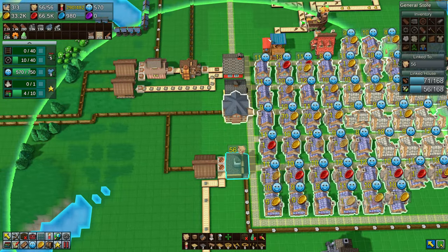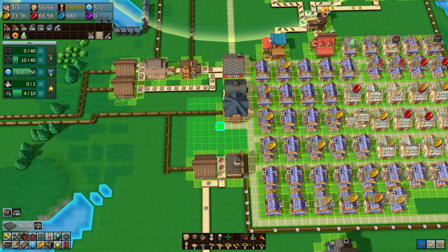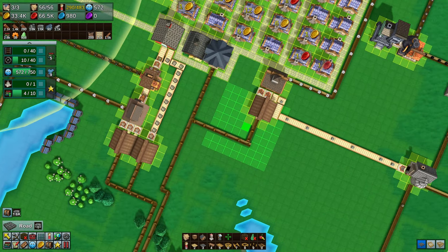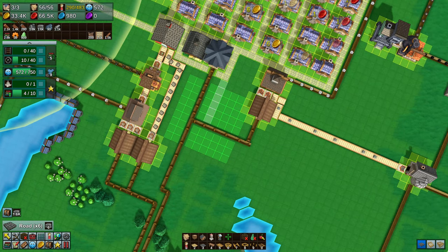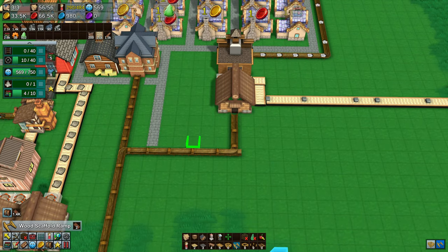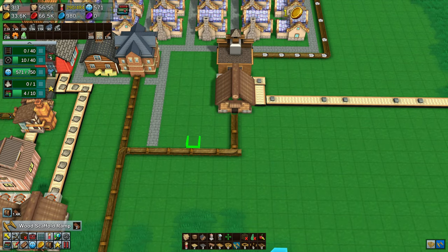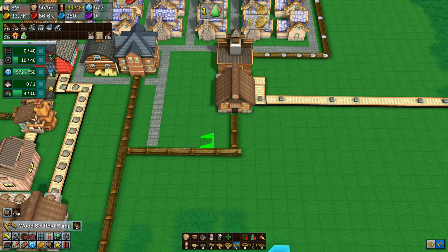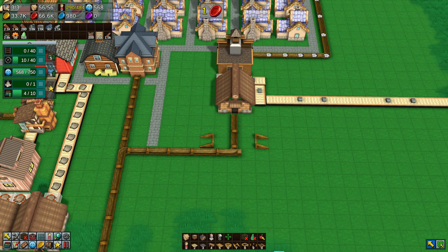Welcome back to another episode of Factory Town. We've jumped a little bit ahead — no major changes per se, just a bit of tidying up. Time has passed. Additional houses have been placed, so we're at 56 out of 56 now. We ended on 46, and we just leveled up happiness to level 8.